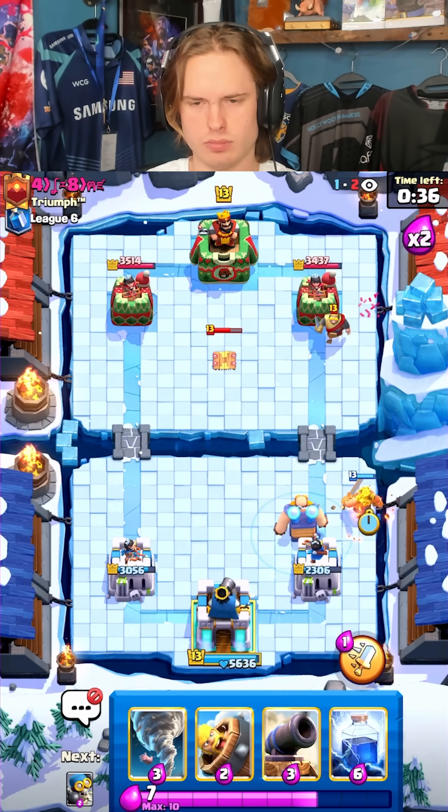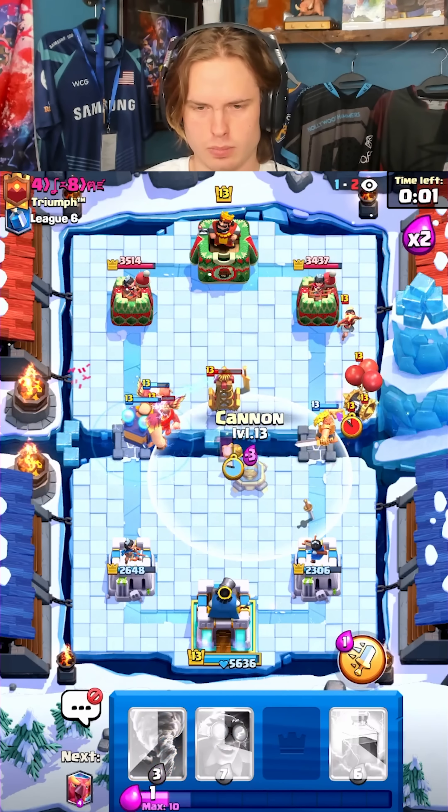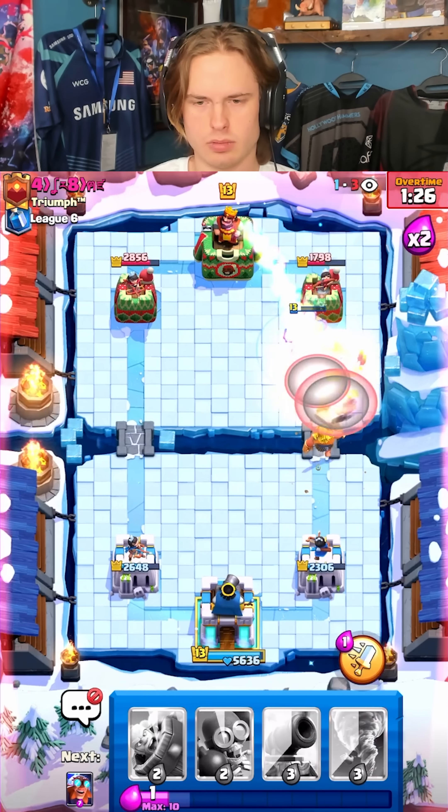That is awful, truly awful. I don't even know why my tornado died — dash there though, that was kind of funny. Let's go for phoenix. Lightning onto this. Gold Knight at the bridge. Dash right here, try and kill the skeletons or anything. We get the phoenix respawn, let's go! Berry to protect the skeletons.